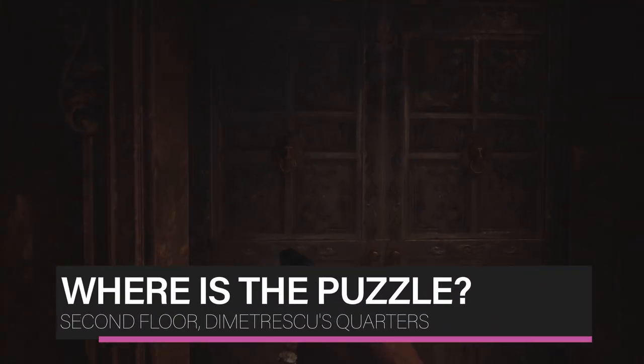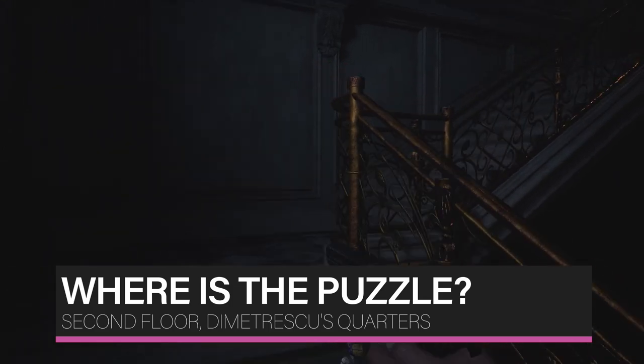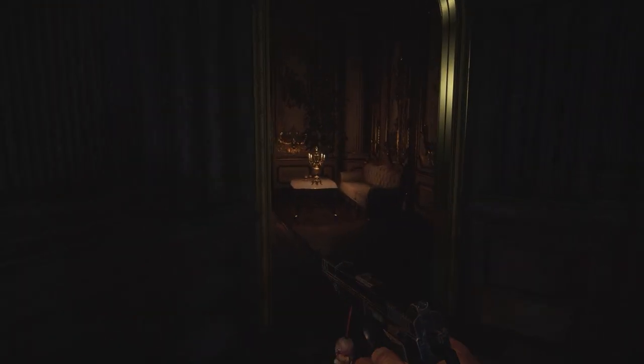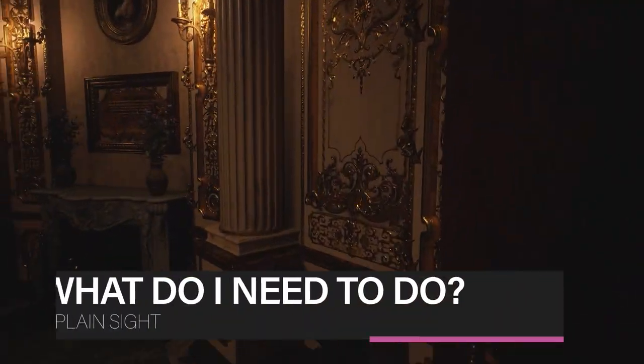The Hall of Ablution Statues puzzle in Resident Evil Village is located on the second floor of Castle Dimitrescu. It is found nearby Lady Dimitrescu's quarters and needs to be solved to move on with the story. You will find the puzzle in the Hall of Ablution — it's quite a small room with a pool of red liquid in the middle, surrounded by four statues that you're going to need to interact with to solve this puzzle.